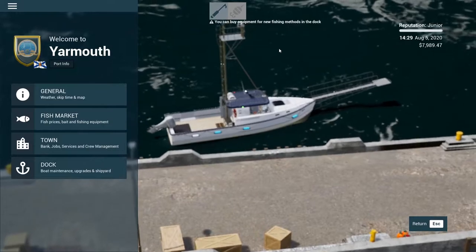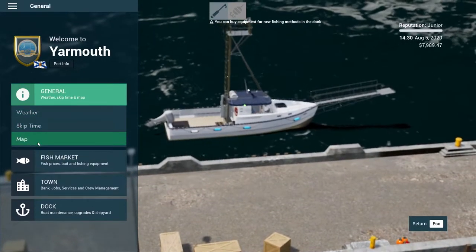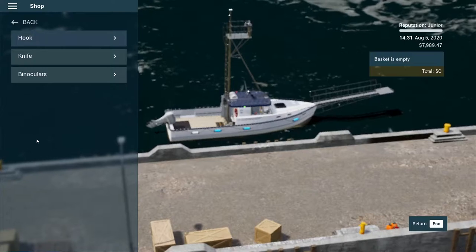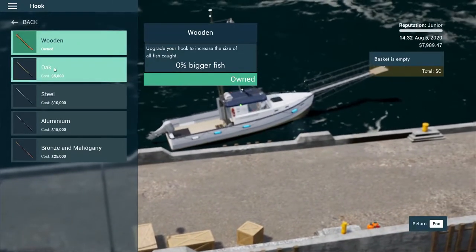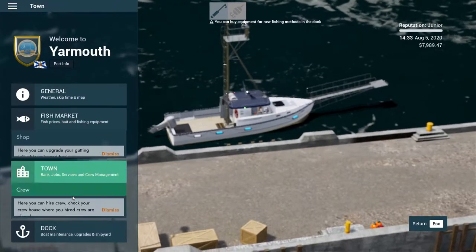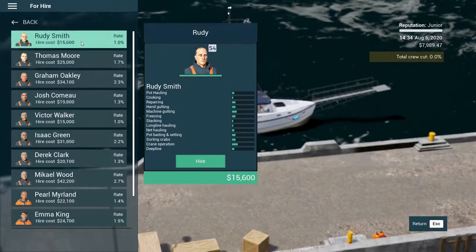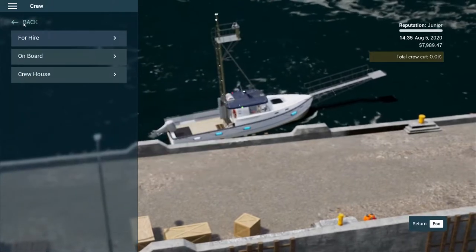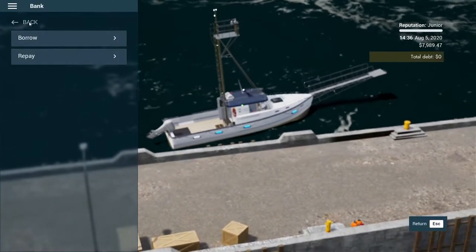You can buy equipment for new fishing methods in the dock. There's no way 30 bucks is paying for me bloody petrol or anything. General, weather, skip time, fish market. Shop - you can upgrade your gutting knife, binocular and hook. Upgrade hook to increase the size of all fish caught. Well, that's cool. But I haven't used me hook yet or me knife so I'm not upgrading. Town. Crew - you can hire crew. 1% rate and 15,000 - I'll only have 7,000, so I don't think that's reasonable. I can go to the bank and borrow. That's not gonna happen.